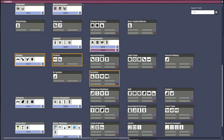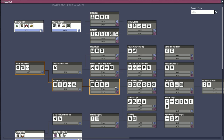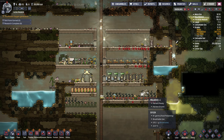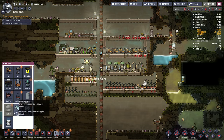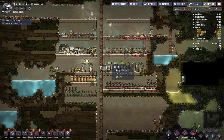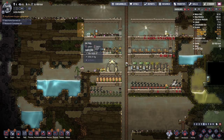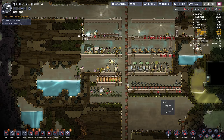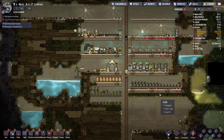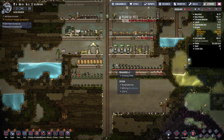Maybe put an airflow tile here, deodorizer here. Then we'll only go in there to change these filters, which will not be that often. Okay, next research. I want to do coal power. But for coal power I need smart batteries, and for smart batteries I need brute force refinement. So we'll do brute force refinement first. And now we can do a planter — flower pot. Let's stick one of those granite ones in here. Maybe take this out a little bit more. I could be sacrificing water in order to get more calories, but I think I'll just get them to eat the lice — the mealwood — directly.